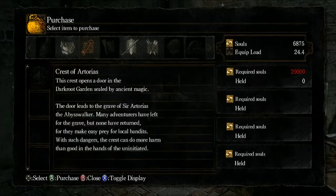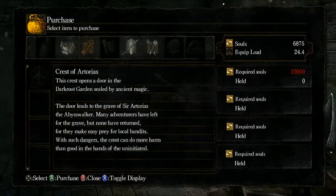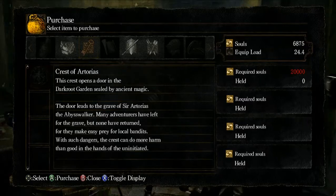The Crest of Artorias — we'll be getting this later. This crest opens the door in the Darkroot Garden sealed by ancient magic. This door leads to the grave of Sir Artorias the Abyss Walker. Many adventurers have left for the grave but none have returned, for they make easy prey for local bandits. With such danger the crest can do more harm than good in the hands of the uninitiated.